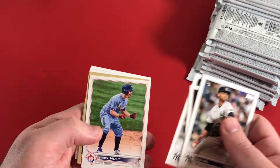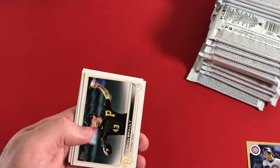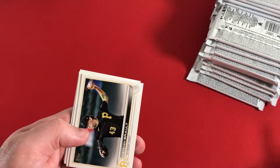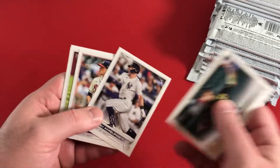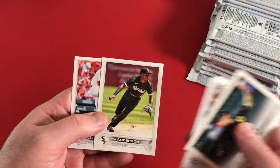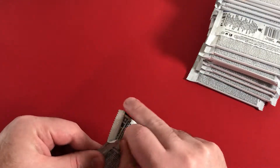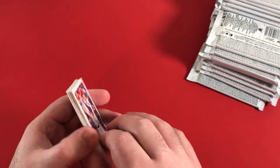Luis Gill - it's a nice rookie to get. Brock Holt, Ryne Sandberg - 1987 is going to be our first insert there. Tim Anderson SP - I think it's maybe him coming out of the corner from the Field of Dreams game. It's pretty neat.